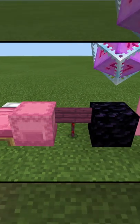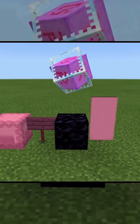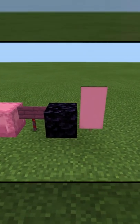And we have a pink bed, pink shulker box, another crimson sign, and an end crystal. Of course, you know, touch it. And then a pink banner.